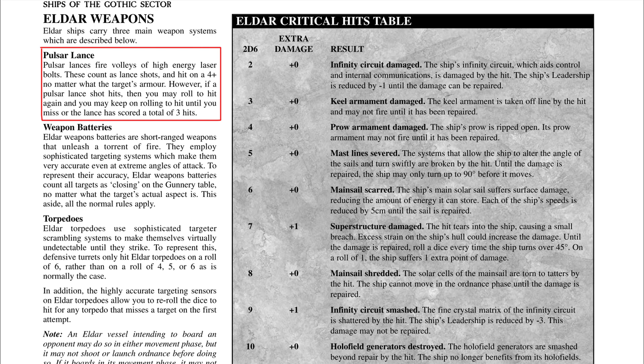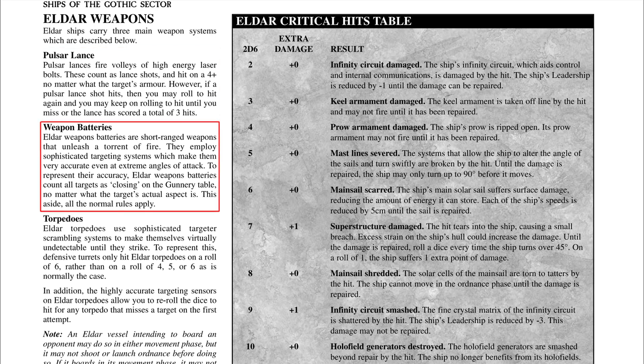Eldar weapon batteries — the starcannons — benefit from better accuracy than other factions. Unfortunately, starcannons are more of a rapid-fire, constant harassment weapon rather than burst damage. 'Counts as closing' means no matter the facing of the target, it's assumed to be flying towards you, making it easier to hit. Torpedoes are more effective in Armada 1 because defensive turrets normally need a 4, 5, or 6 to shoot them down.